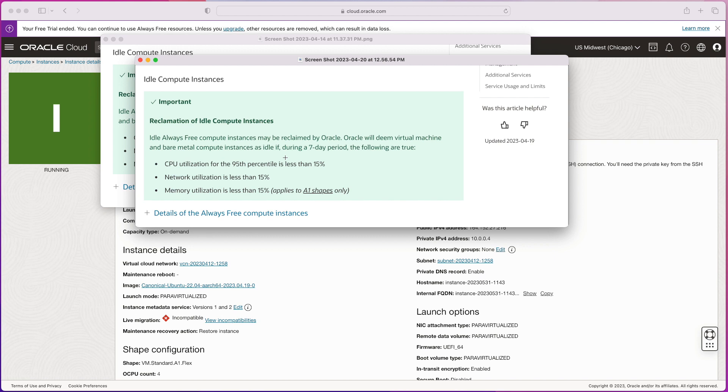If you have a four CPU, 24 gig RAM machine and can't meet the 15% requirement, you'll need to do a few extra steps — and that's what I'm going to show you today. We're going to use a tool called StressNG, a command line tool that induces stress on various hardware components such as the CPU, memory, and disk. We'll use it to simulate CPU usage and memory allocation to meet Oracle's minimum requirements. I'm also going to use a tool called SupervisorCTL to manage the StressNG process, ensuring it's always running even after reboot or crash.